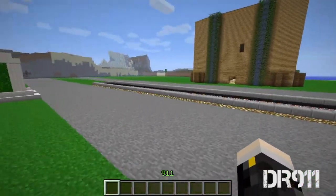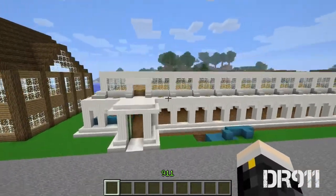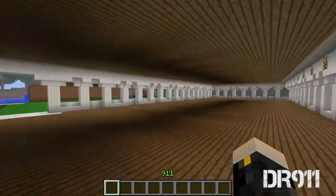This is Saeed's house. He's an admin on our server. We haven't finished it yet, but it's getting there.